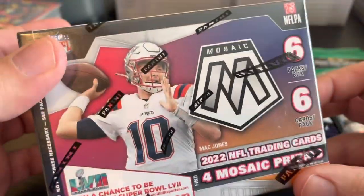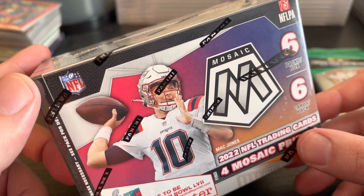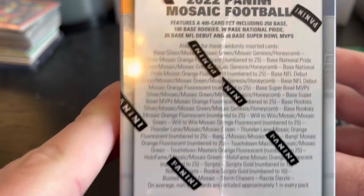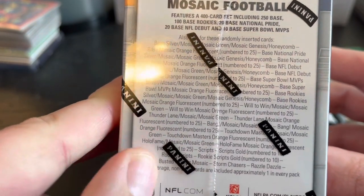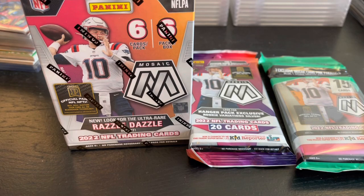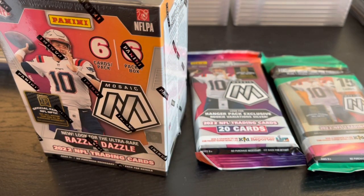The hanger has four hanger pack exclusive Mosaic reactive orange parallels, and there's usually an orange rookie in there too, which is always a positive. For the blaster, there are retail exclusive autographs — scripts and rookie scripts. Look for blaster exclusive Mosaic orange fluorescent parallels. And there was that Mac Jones card right before the season started — somebody sold it for $100,000, then flipped it for $175,000. Now that same card is nowhere near that value. I think retail is actually better than hobby for this product.